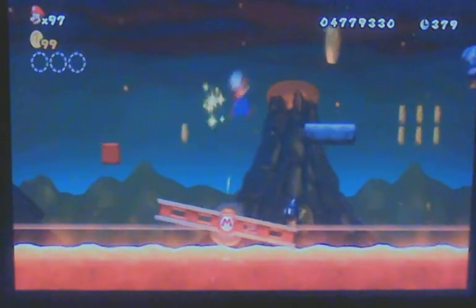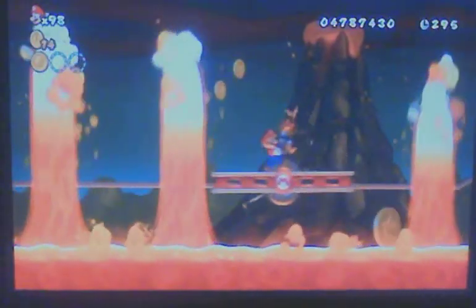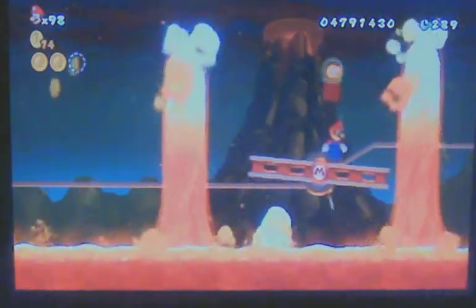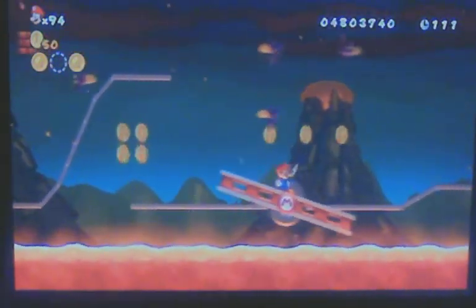8-5 is hiding another three Star Coins. For the first one, just carefully avoid these bombs and get on top of this platform. For the second one, take this bomb just after the checkpoint and then just throw it at the Star Coin — it's a lot harder than it looks. Onto the next Star Coin, which can be obtained by jumping off this platform once it's at its highest point. This is also a lot harder than it looks, so don't be too hard on yourself if you fail it a lot.